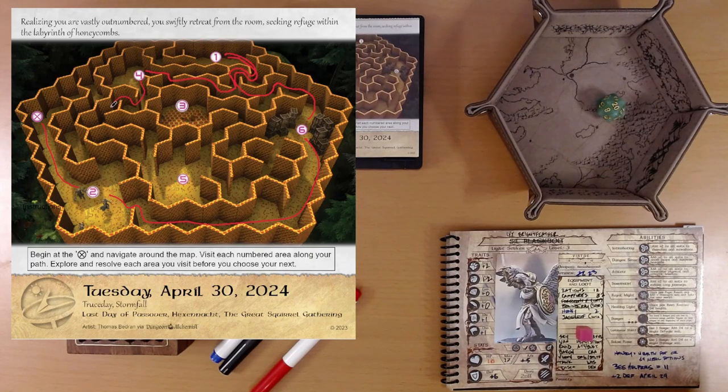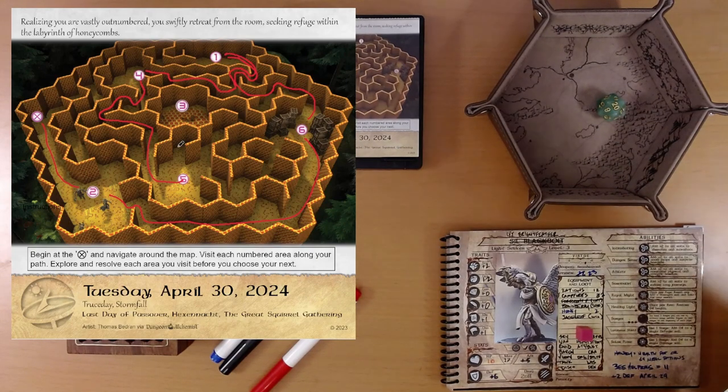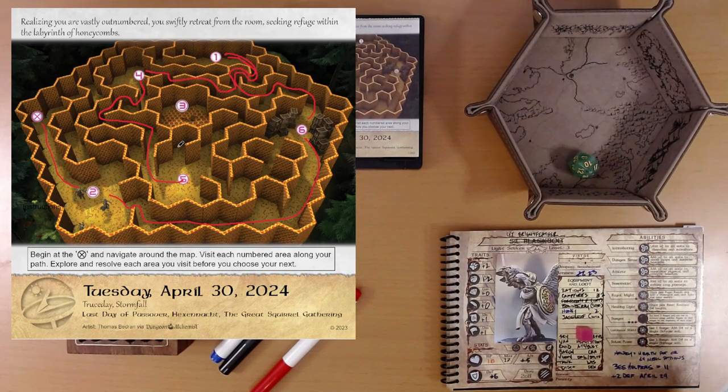We'll head down to area 5. Area 5: the queen bee's chamber should be just up ahead. This room contains a swarm of aggressive bees — calm the bees down, same roll. 10 plus 1 is 11 — let's use our boon die. 10 plus 1 plus 3 is 14, giving us the best result. Your calming efforts resonate with some of the bees; the aggressive buzzing of the swarm softens as you communicate your peaceful intentions.